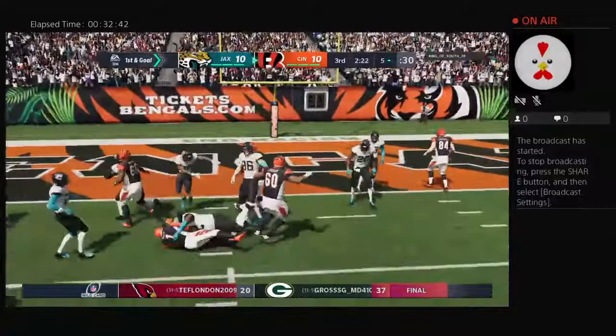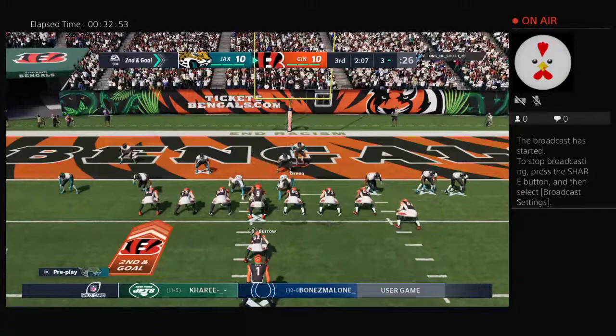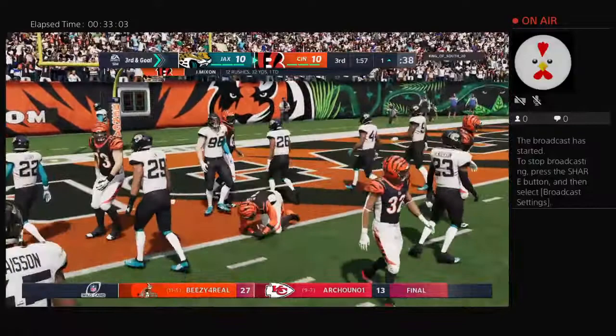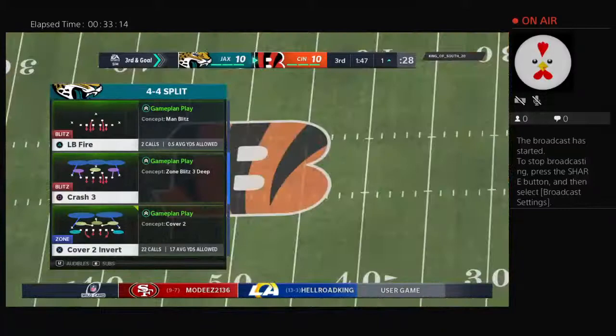On the run, it's Mixon — not a whole lot there, he does get a couple taking it from the five down to the three. Ball position now at the three — here's second and goal at the Jaguars' three-yard line. Here's a run with Mixon — they'll bring him down after just a short pickup. His path became similar to almost running a stretch play, trying to find a crease anywhere to put his foot in the ground and cut back, but it just never materialized.